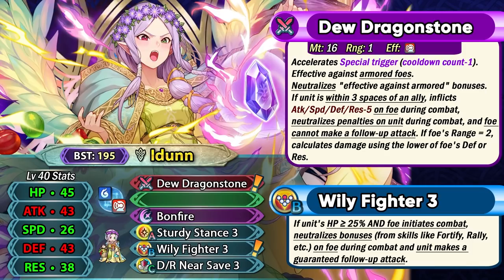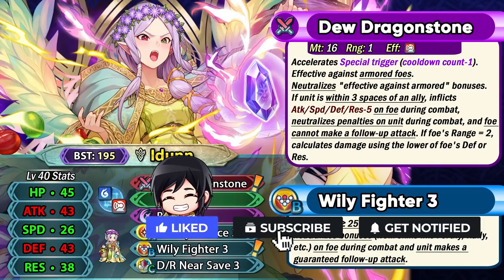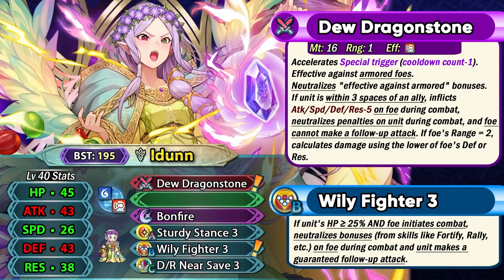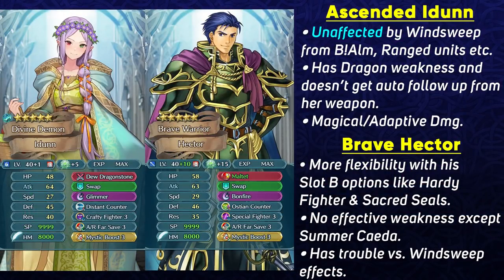If she's within three spaces of an ally, she can debuff the opponent's alt stats by minus five during combat, and she also gets debuff neutralization and follow-up negation from this effect. So she can be really, really bulky and not care about any debuffs on herself. This condition is extremely easy to meet and she's always going to have this weapon active. This weapon is really reminiscent of Brave Hector's malted weapon refine, and similarly, Idun is also an extremely strong save armor unit, one of the best in the game.